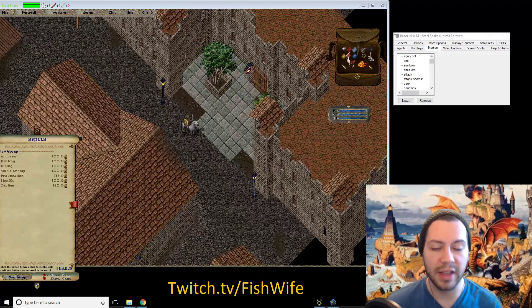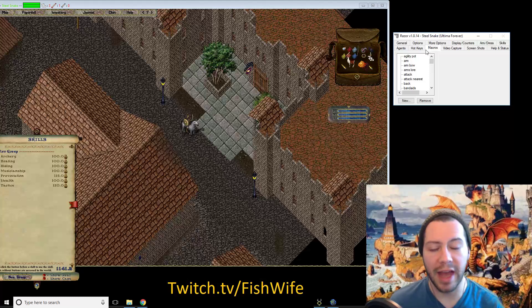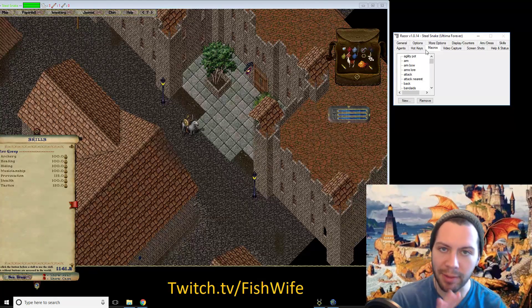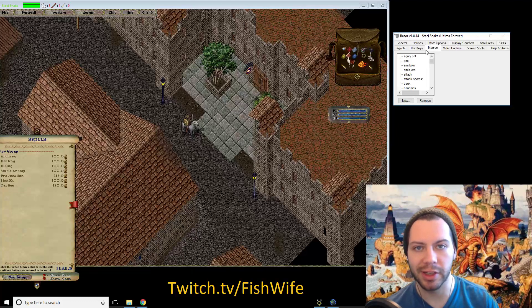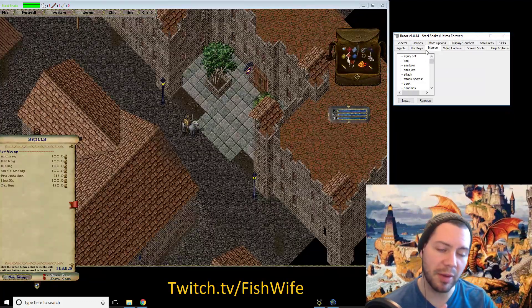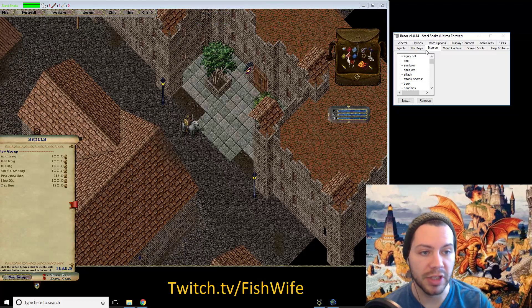There's been a lot of third-party programs that have come along. The one you have access to is Razor. I have Razor up on the screen and we're under the macros tab because we're gonna make some macros to make our life easier. So if you're out in combat and you need to heal yourself, you're not gonna want to take a moment to double-click some bandages, click yourself, and then go back to combat.